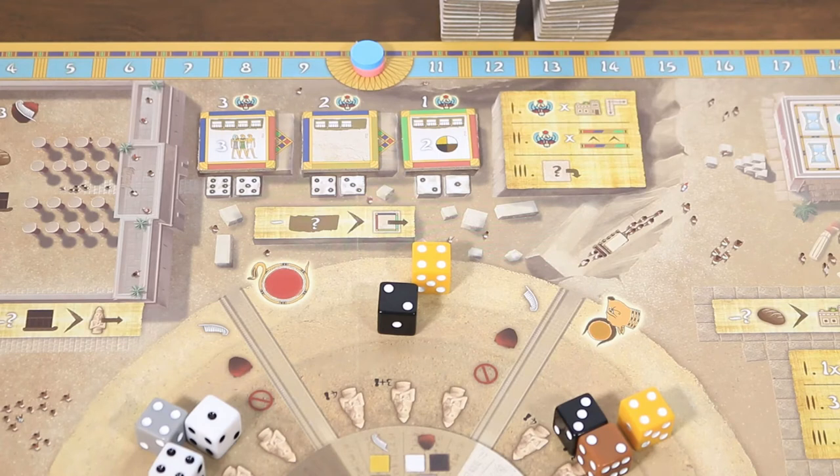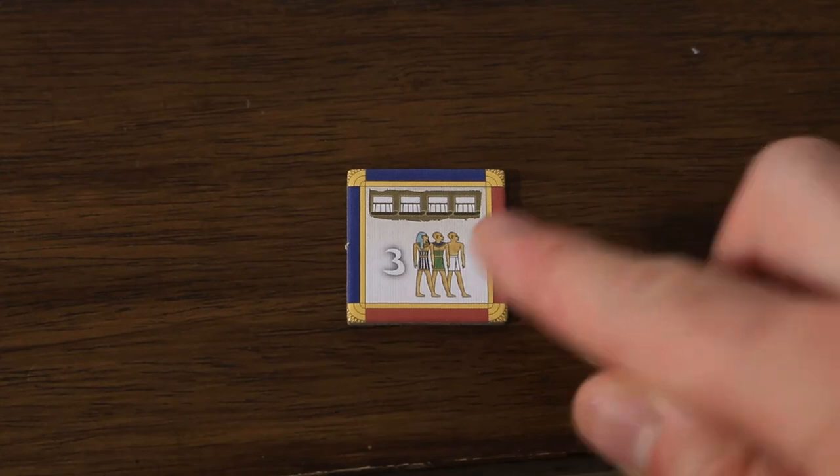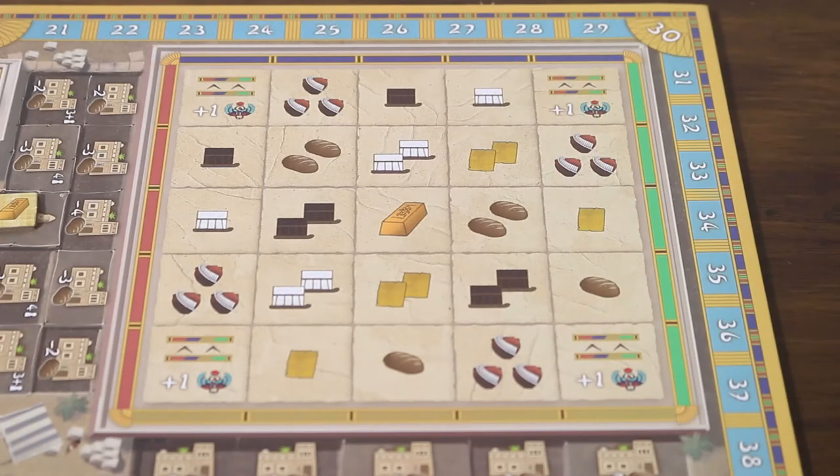The player will take one of the three currently available pillar tiles, pay the cost depicted on the tile, and place it on a space in the temple. The pillar tile taken depends on the value of the dice: a five or six gets you the first pillar, a three or four the second, and a one or two the third. The player pays the cost indicated — in this case four limestone — and then places the tile in the temple complex, gaining rewards based on how it's placed.